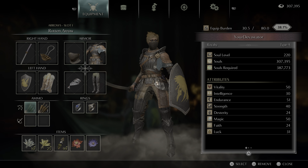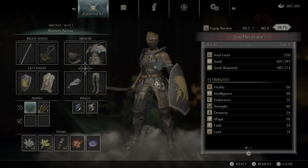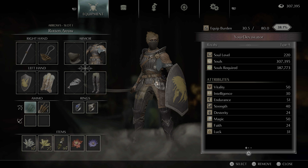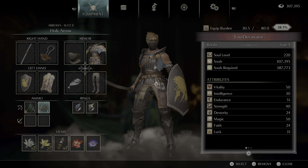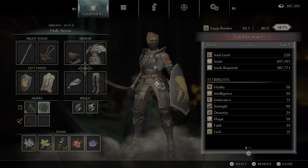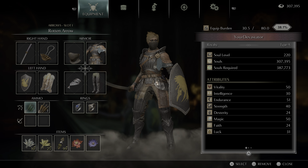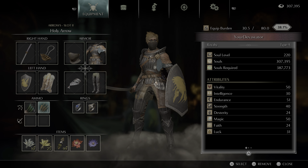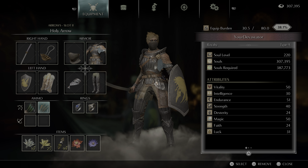For bows and bolts, I never use bolts. I use the Rotten Arrow and the Holy Arrow so I can poison the Blue Dragon in World 2 and then speed it up by shooting it with Holy Arrows or magic. Rotten Arrows are purchased exclusively from the Filthy Woman in World 5, and Holy Arrows I bought from the Grave Robber Salesman in World 4.